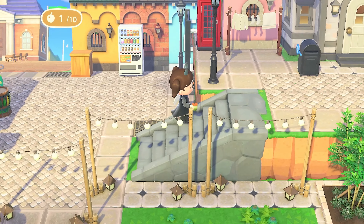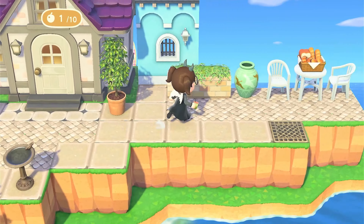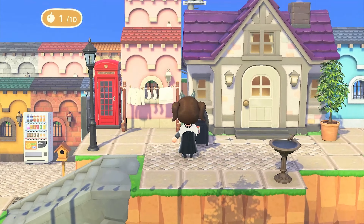You can come up the stairs to the left and you have my house on the peninsula. It's got a lovely little seating area where you can look out to the sea — I love this area, it's beautiful. There are some more multi-coloured buildings and then a communal garden area right next to the beach.